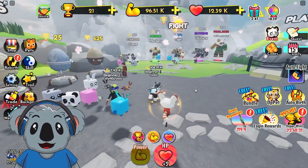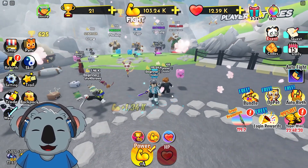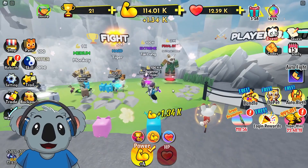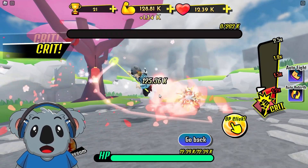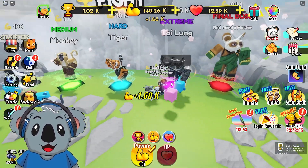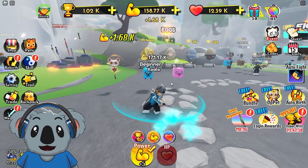The skill we have is a tree attack one, which is decent, but we want to test something different. It looks like auto training is active. Let's go to Tai Lung — he's overpowered in the movie, but we're playing as the Koala, not the Panda. Who's stronger, the Panda or the Koala? Victory! I think it's the Koala.